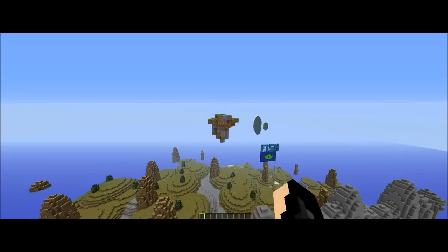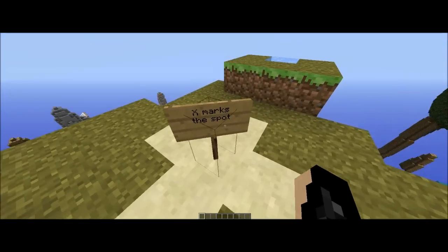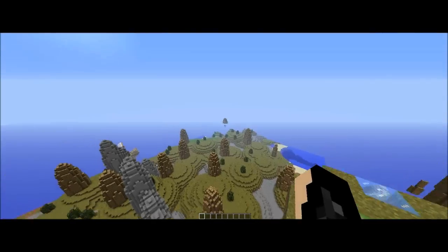Above the wall there is a little island, and X marks the spot. In the island there is brewing material so you can make potions, which gives you another advantage if you capture this point before the others do.